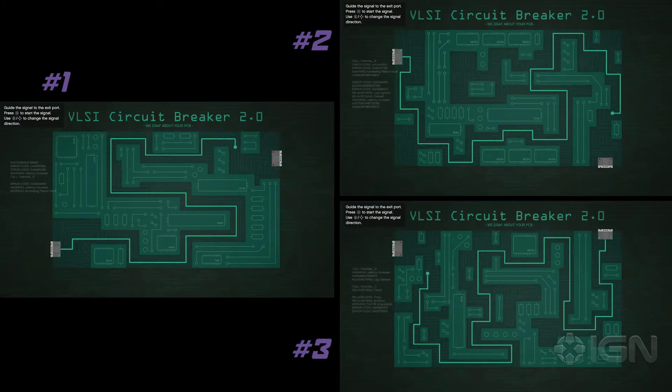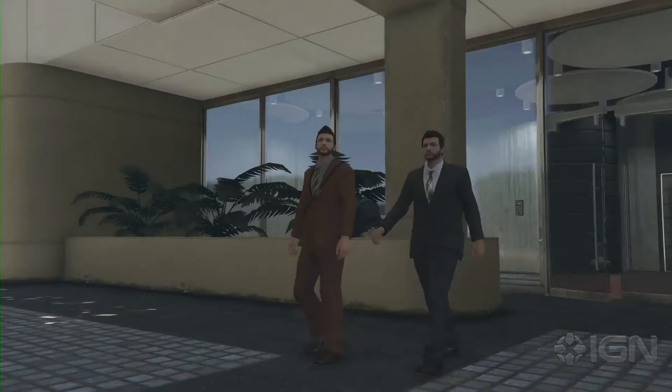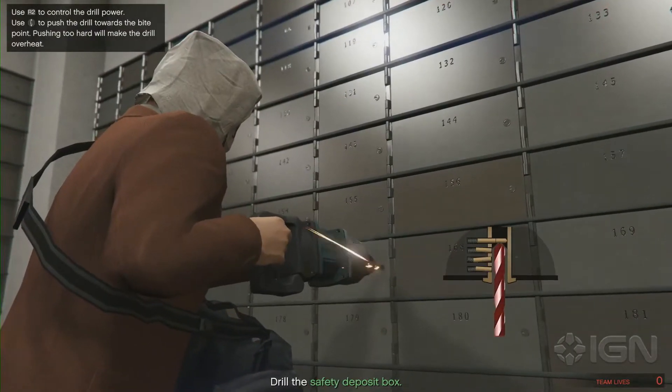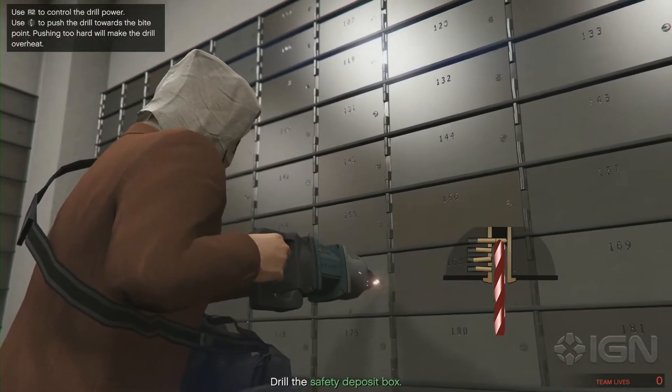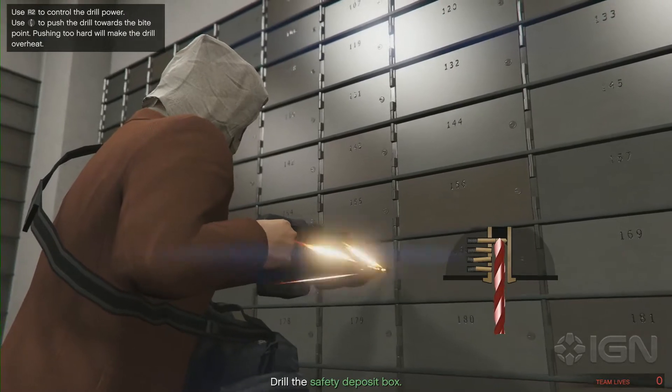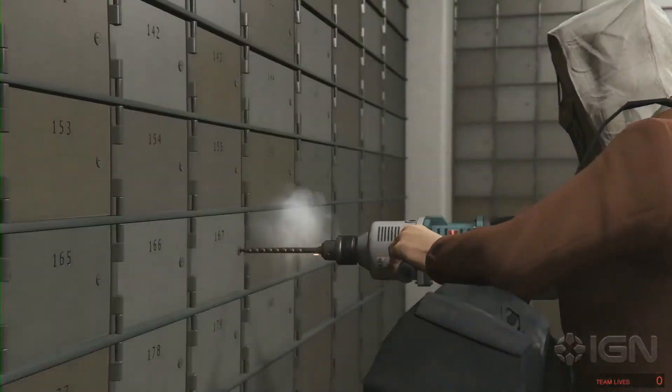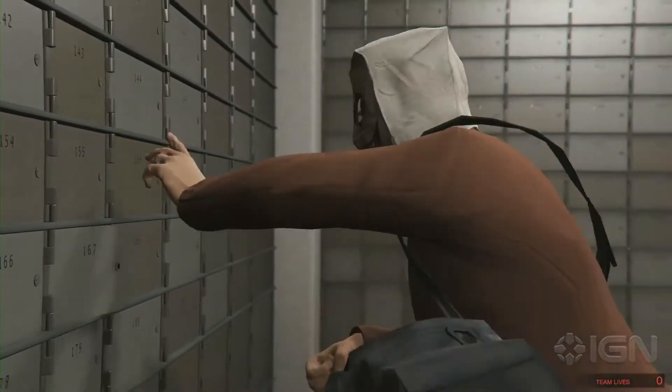Here are the paths we took to complete each of those hacking challenges. Now the actual mission: Driller, you're going to need to hold R2 about halfway down and press the left thumbstick lightly towards the drill case. If the drill starts smoking, let off the left stick immediately. Once you've drilled all the way through, a cutscene will play and you're done.